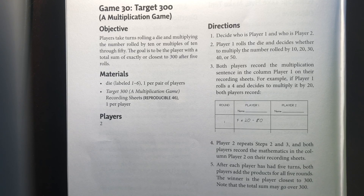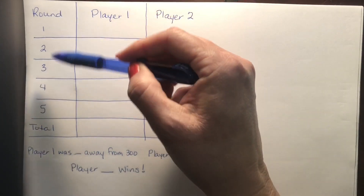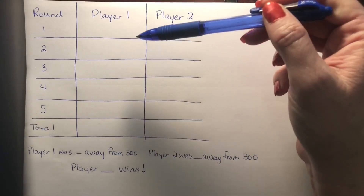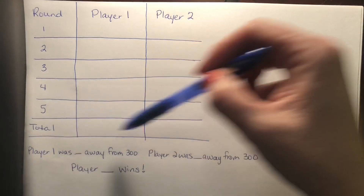So we are going to now give it a try and play our game. We'll have the recording sheet for you. I've just made my own recording sheet showing rounds one through five, player one, player two, where we can write our equations, our total, and then we will decide who wins at the bottom.